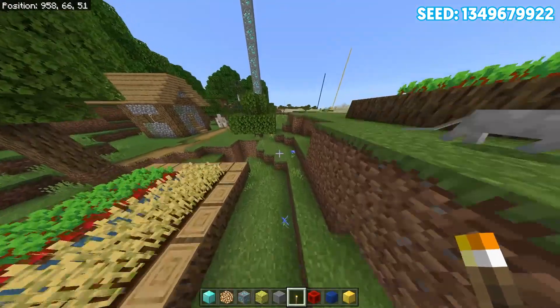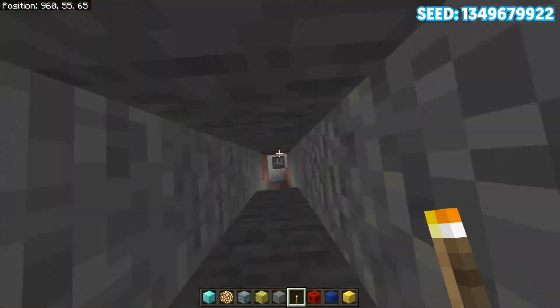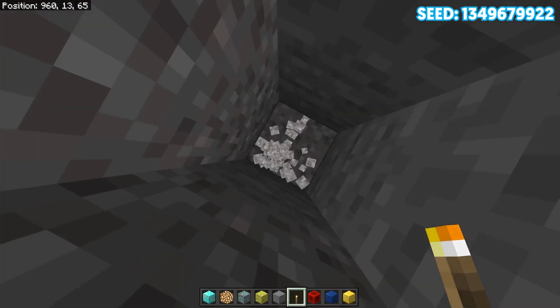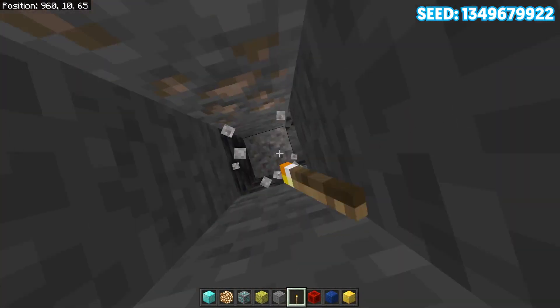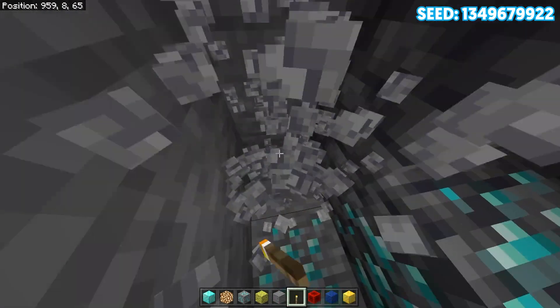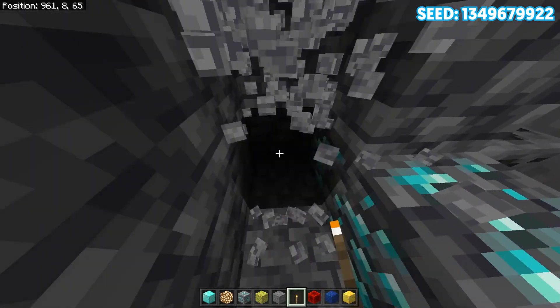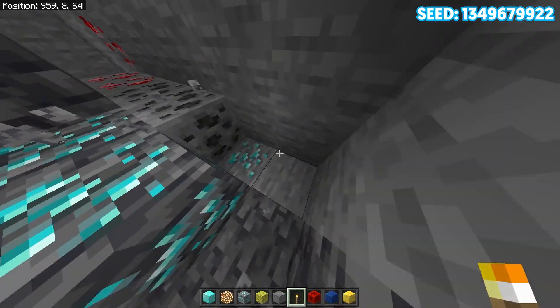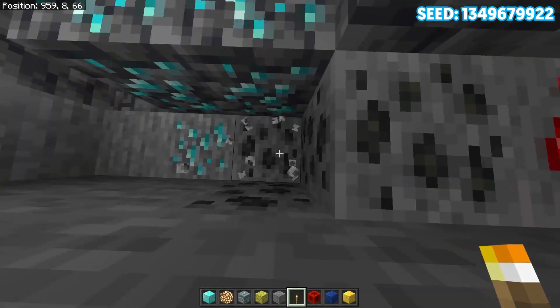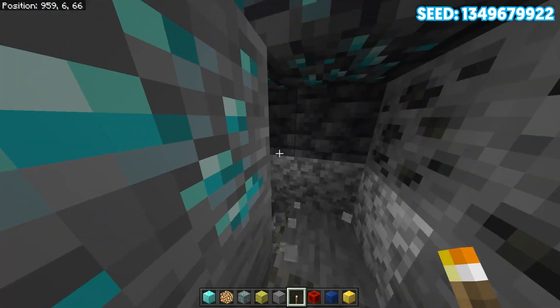Coming from the original place where we found the first group of diamonds, we're going to go back a little and come down here to find some more diamonds. If I go ahead and break this gravel, we can see that we have about three diamonds. Let's go ahead and break it — one, two, three. So that's about three diamonds, bringing our total to five diamonds so far.